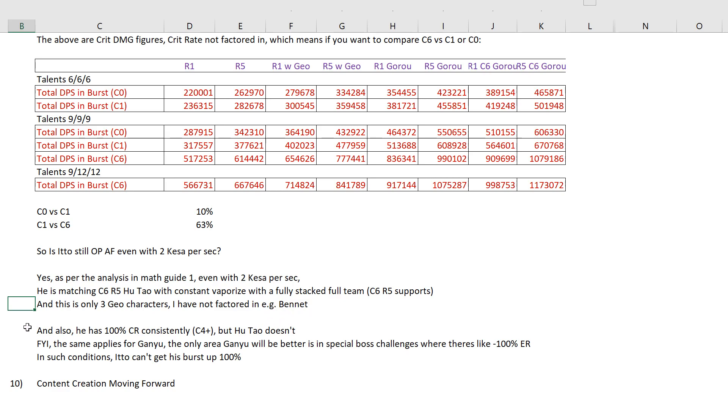You also need to bear in mind the shield situation — you need to make sure you have a sufficient shield, which is usually doable. In a full Geo team with four Geo characters I am still able to get crystallize shields very consistently, honestly speaking. Obviously it depends on the enemies, but most enemies will provide enough elemental attacks for crystallize.